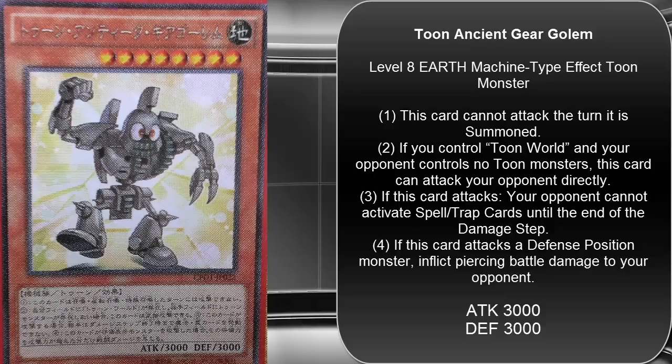After that we have Toon Ancient Gear Golem. Yes, I knew they would make this one — it makes sense, it was in the anime. Toon Ancient Gear Golem is a Level 8 Earth Machine-type Toon monster with 3000 attack and 3000 defense. Its effect: this card cannot attack the turn it is summoned. If you control Toon World and your opponent controls no toon monsters, this card can attack your opponent directly. If this card attacks, your opponent cannot activate spell or trap cards until the end of the damage step. If this card attacks a defense position monster, inflict piercing damage to your opponent.